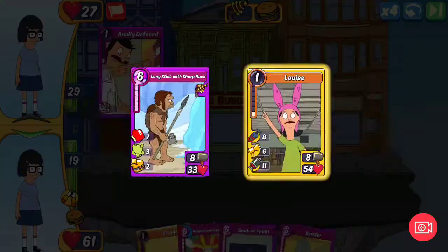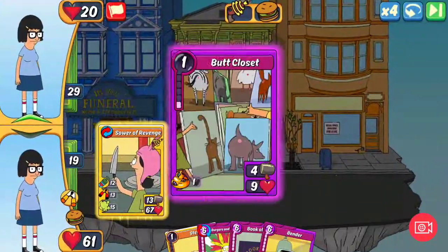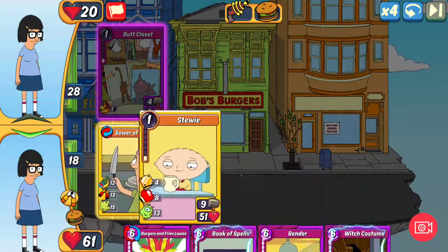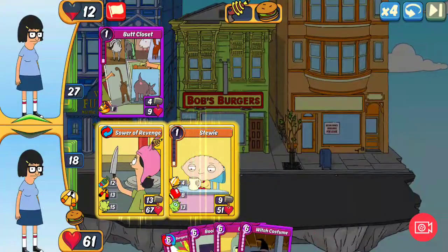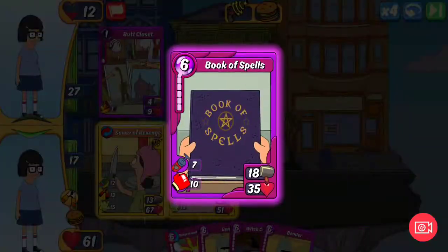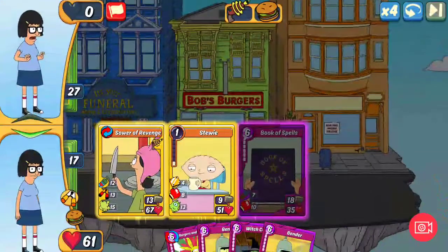Like this one here - the Sour of Revenge. I think that'll be my featured card for this event; I'm pretty sure I haven't featured this one before. Recovery of 12, cripple 13, and a gas of 15. The attack and defense aren't enormously high, but with the cripple and the gas and the recovery it can certainly hold its own depending how you play the rest of your deck. With mythic Stewie as well, a punch and book of spells with 10 punch - there we go, there's a win.